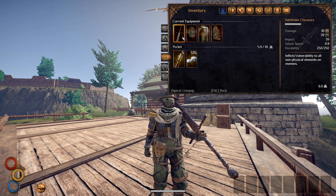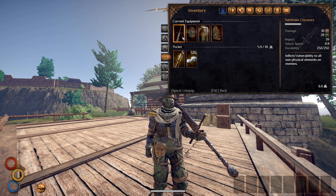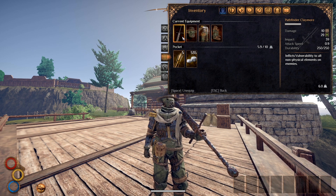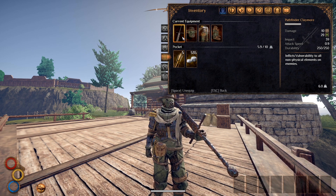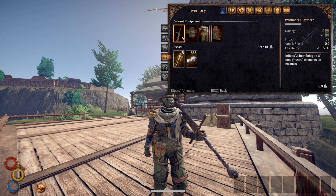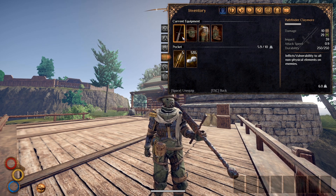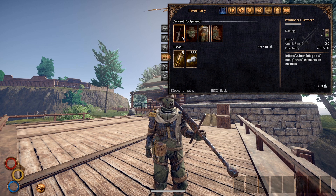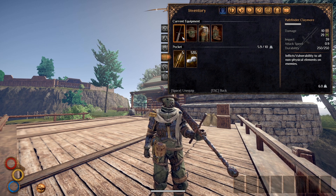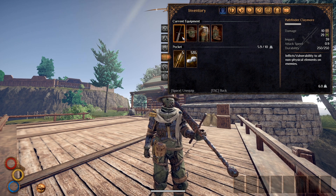Now the Pathfinder Claymore — this weapon hits like a truck. It's got decay damage, it's got 39 impact, and it also inflicts vulnerability. Yes, absolutely — I have no complaints in that area. When it comes to damage, when it comes to the big slap, this weapon is fantastic.